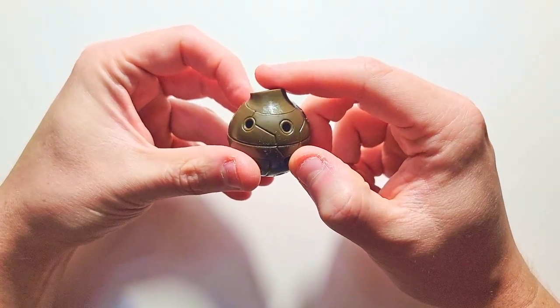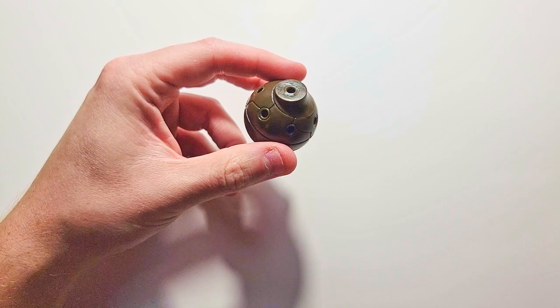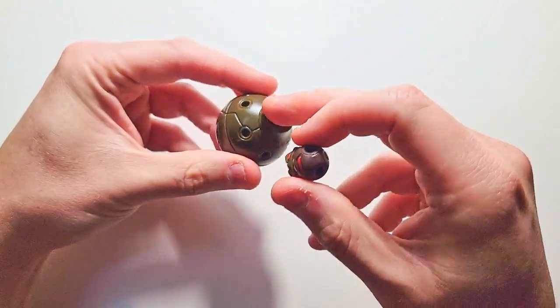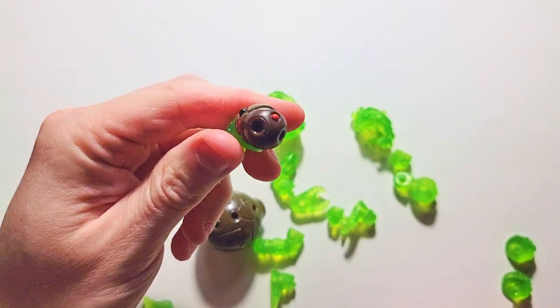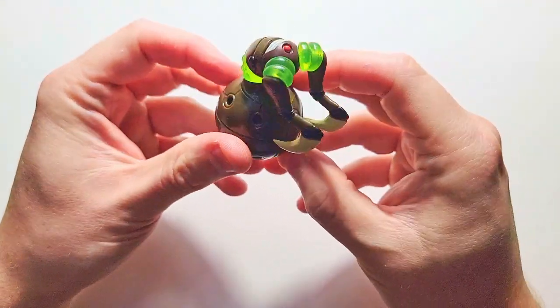All right, so the head is going to go right up on top. I already started just checking it out, piecing it together a little bit. Here's the little head piece — that's going to go up on top. We need one more section of the neck, and we need the little tusk parts. There we go, okay — looks pretty neat.